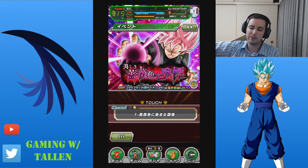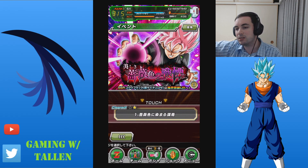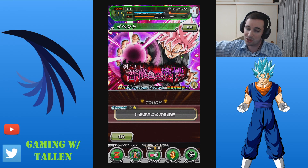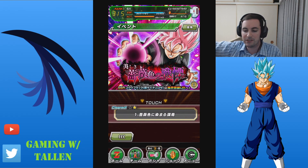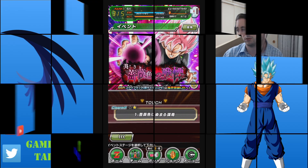Anyway guys, that's how you're gonna beat Black. Let me know down in the comments below what you pulled, if you pulled the banner at all. Multis are kind of the way to go — technically singles and multis have the same rates, but because of that free multi you get, it's kind of nice to go for it if you have the stones. That's gonna be it for the video. Leave a like if you liked it, subscribe if you are new, and I will see you in the next one.